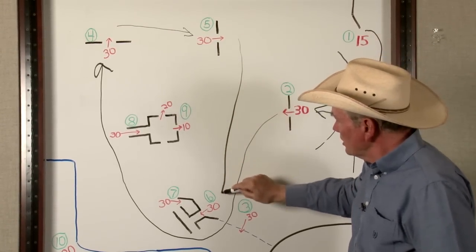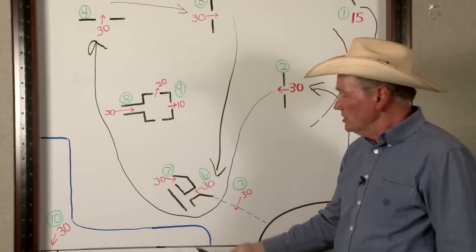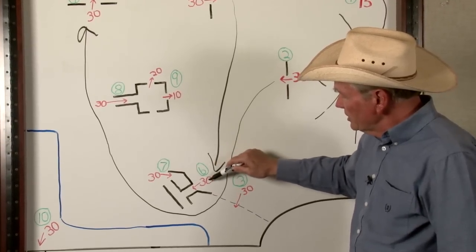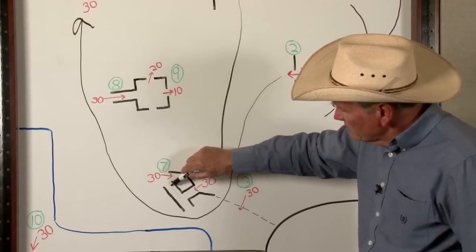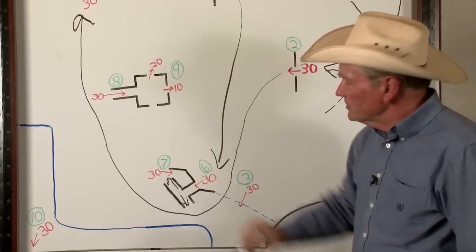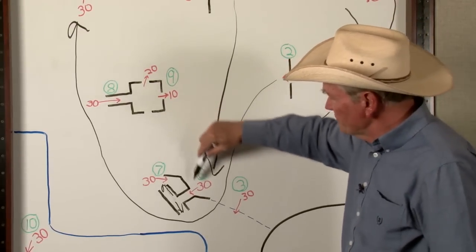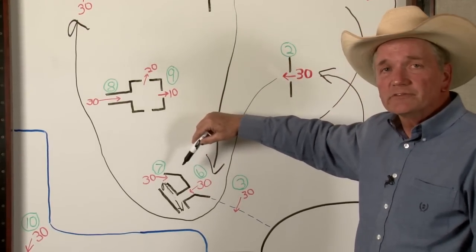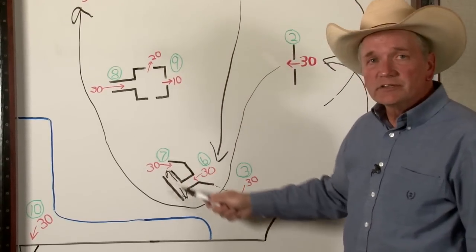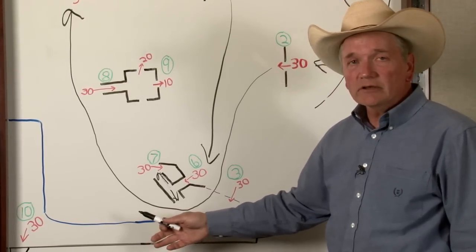From here, they're coming back to what is called the T-shoot. This also must be negotiated with the handler staying over here. The cattle will enter where the number 30 is, but they can turn right or left to exit. Once they do exit, they've earned points for the handler. On the side is another 30 points, helping support these panels for this obstacle is a small pen. After the cattle have cleared the T-shoot, the handler can step away from the mowed handler area.